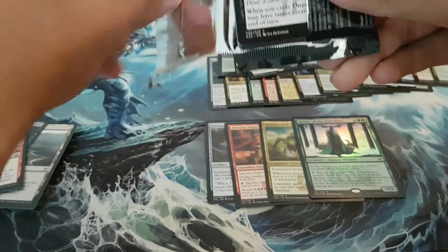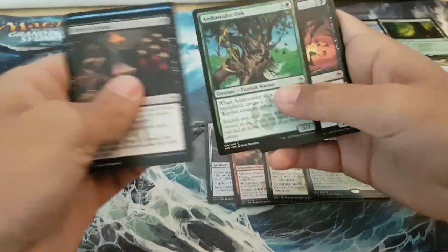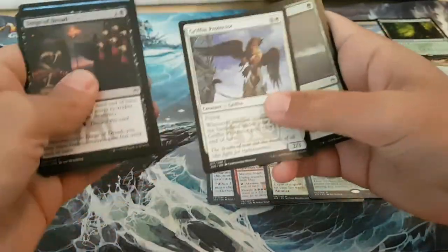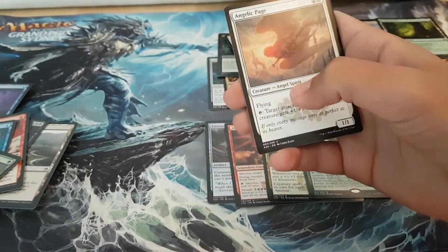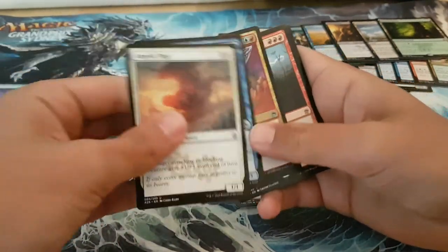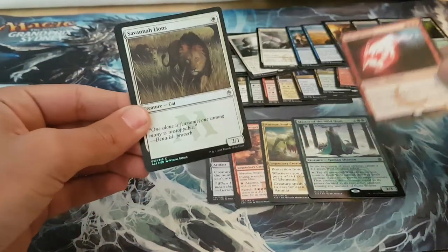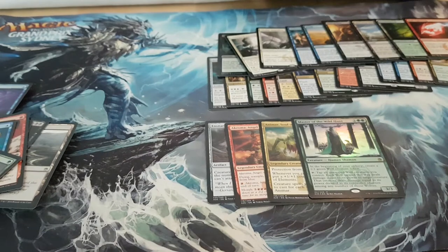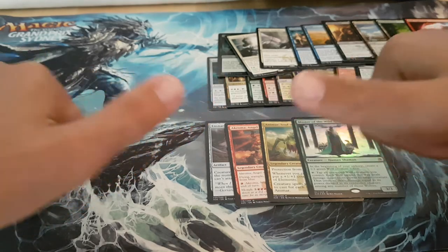Last pack. Let's go. Still only one Brainstorm for the whole box — good common rate. Ball Lightning, final foil — Savannah Lions. Thanks for watching guys, hope you enjoyed it. I'm gonna go cry. Hopes and dreams.